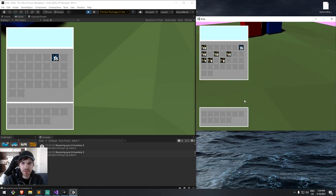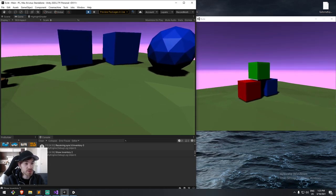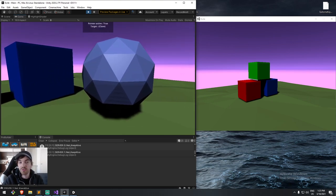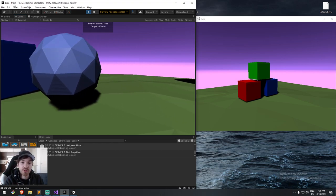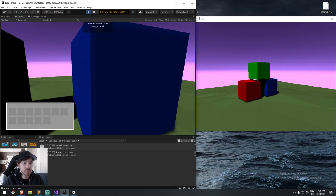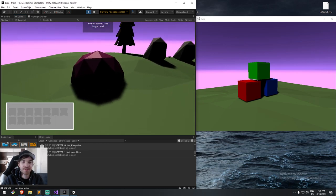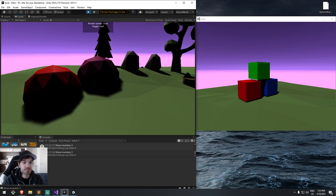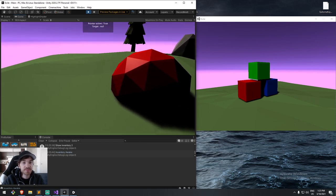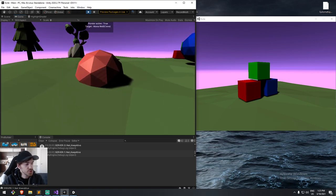It all works very well at the moment. We also added object highlighting last week — there's a video on the channel about it. It's done through the scriptable rendering pipeline by changing the layer of an object to show what you can interact with. For example another player can't be interacted with, but next to them is an actor with a dialogue flag on — though no dialogue exists yet. I also spawned another actor via build mode that has no interaction flag.